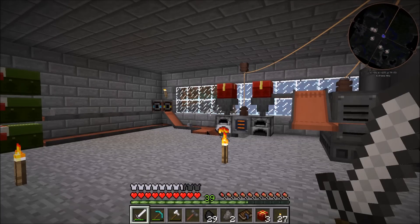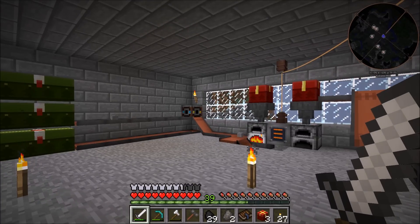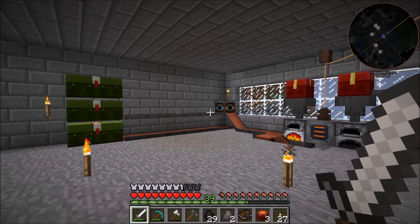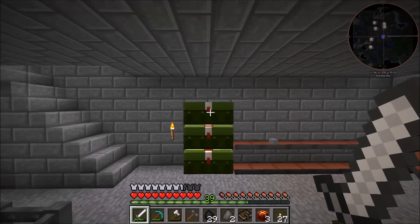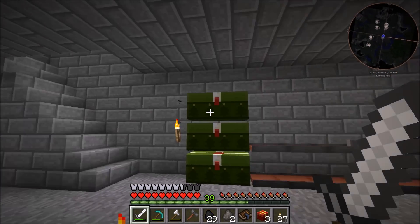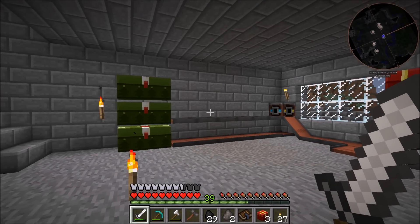We're back playing some more Surviving with Immersive Engineering. In today's episode we're going to be messing around with the chemical thrower. It's pretty much supposed to be a weapon from Immersive Engineering, but I'm pretty sure even the worst diamond sword could still do more damage. It's really cool because we get to shoot out flaming creosote oil, so we're going to be making that and making a whole setup to fill it up using creosote oil.